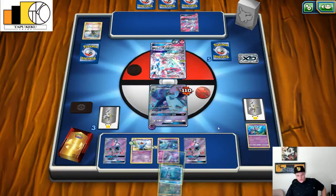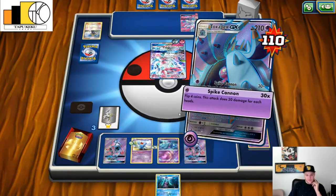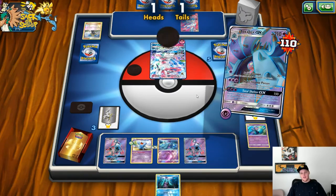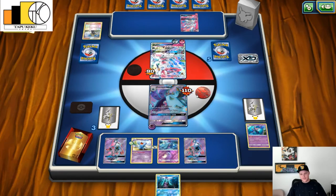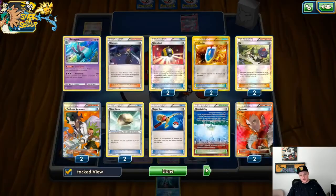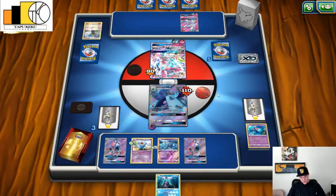Now it looks like he's going to Fairy Wind me for multiple knockouts. This is not looking good. He's got two Sylveons. All he's going to be doing is attacking now — he's already gotten rid of so many of my energies. Five of the twelve — that's almost half of them. I've already got half used.